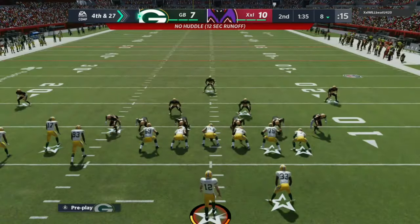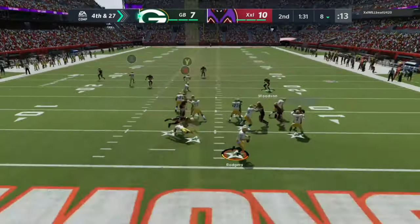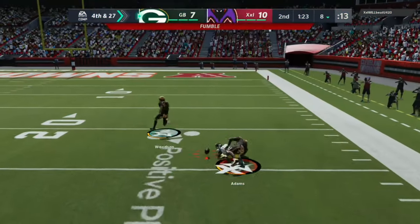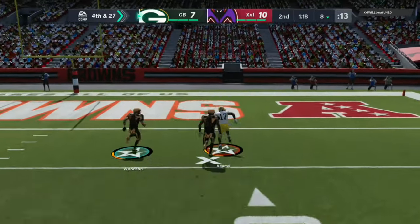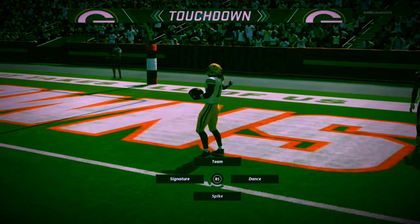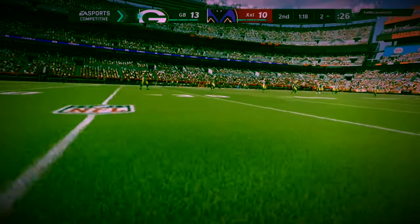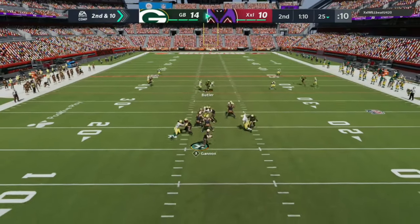No-huddle — Tay is open, we lob it up and he catches it wide open! He fumbles but picks it up himself and takes it to the crib — I don't know what just happened but we'll take the fluke. Thanks EA!